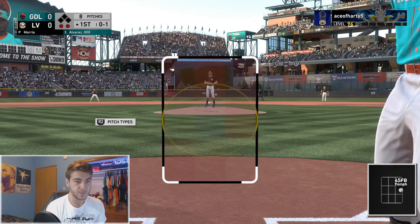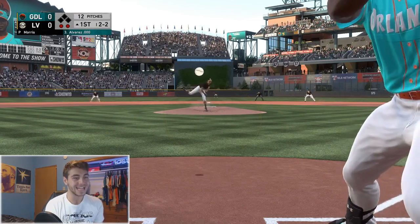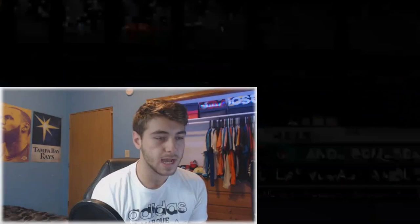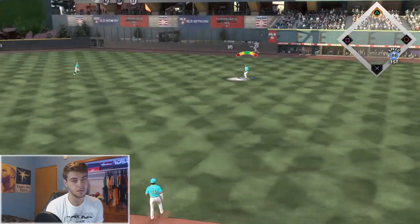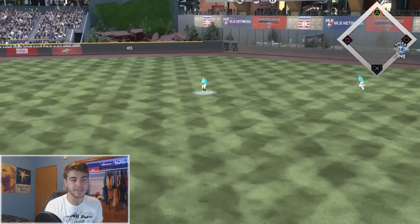We have less diversity than a rural Montana school. Two strikes, gotta protect now against Jack Morris. I've got to be the worst player alive — just throw it right down the middle and I still can't make contact. The biggest issue I can see right now is that we got Zach Plesac as our starter, tied for the worst pitcher on our rotation.